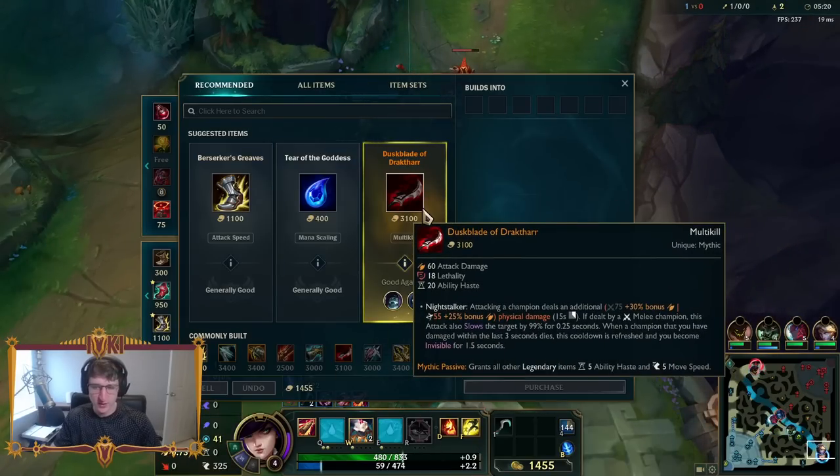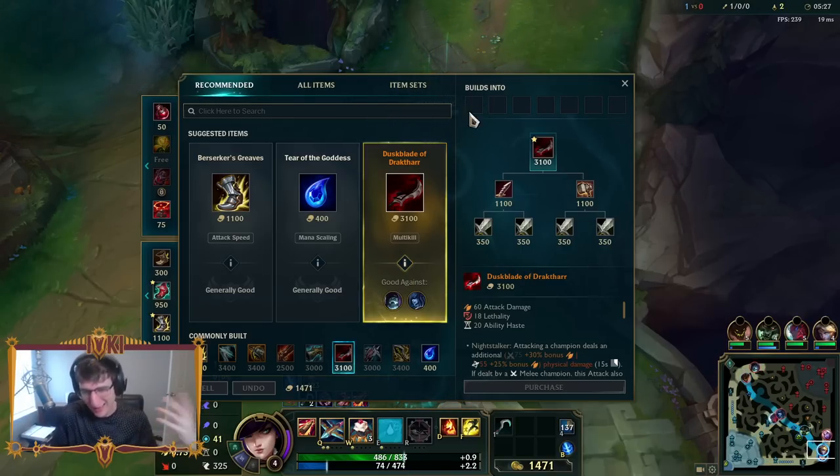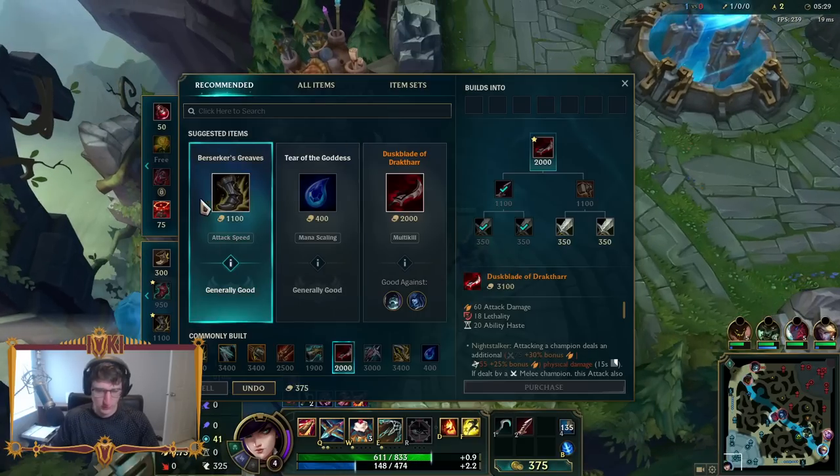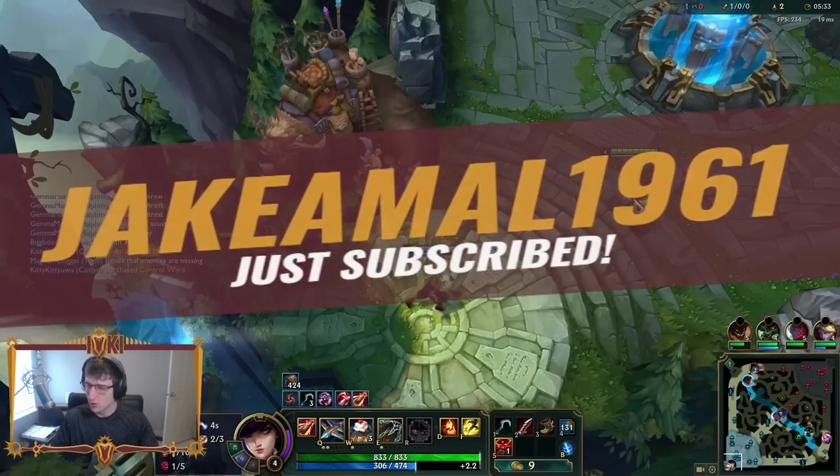Caria played two different builds, and he's been playing in solo queue as well. He either goes Duskblade or Eclipse. I think we're going to go Duskblade, just for some more front-loaded damage.